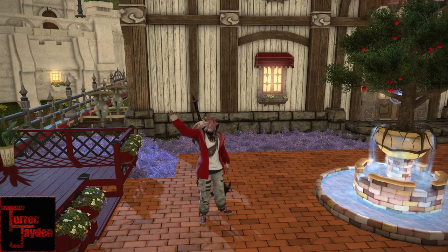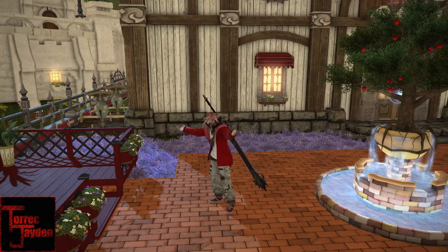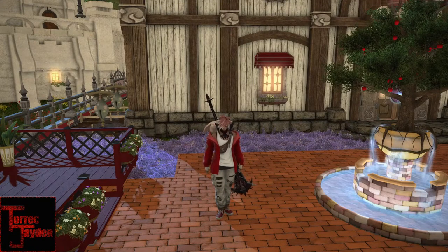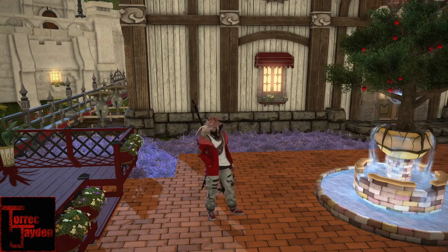Hi, Torek here, and welcome to another Final Fantasy XIV housing item video. Today I'll be talking about the Lunaskan Great Pergola that became available in Patch 5.45. This Great Pergola is really neat. You can use it as an entryway or put a table and chairs under it and make it an awning for a patio set.